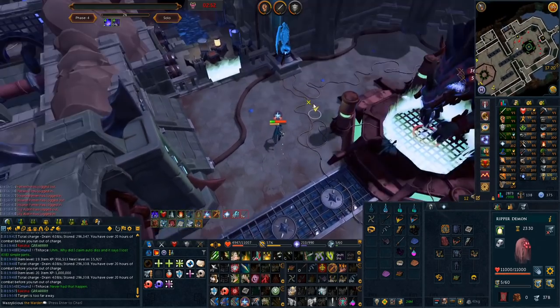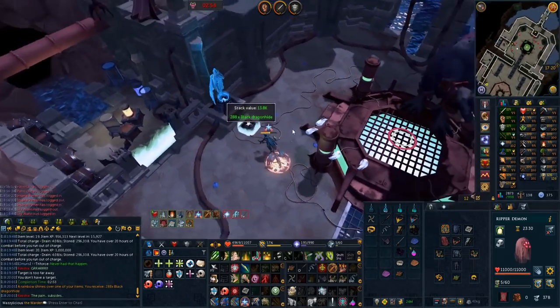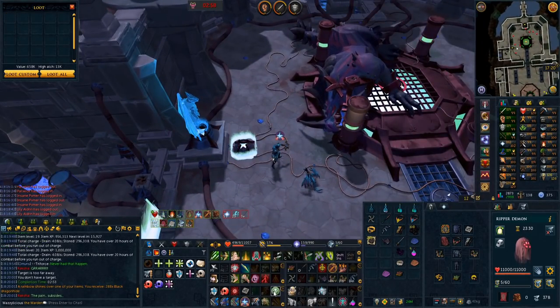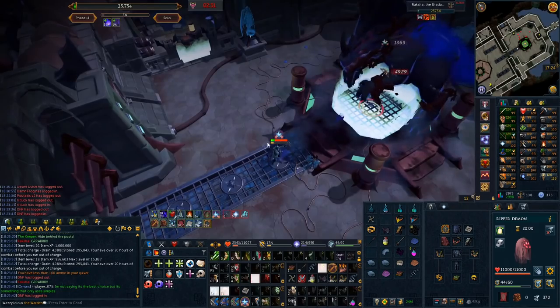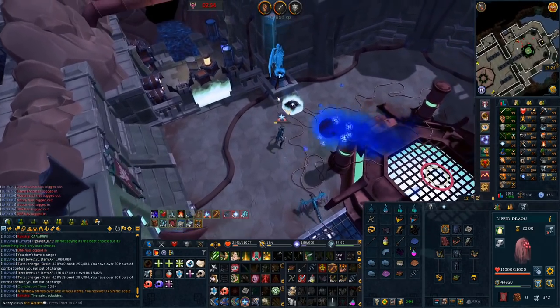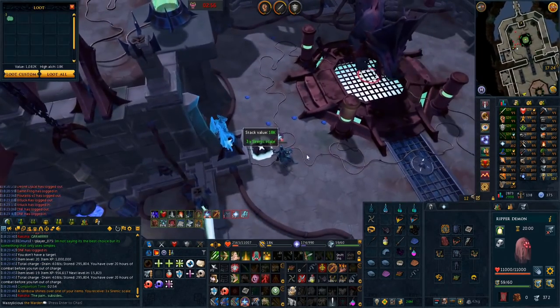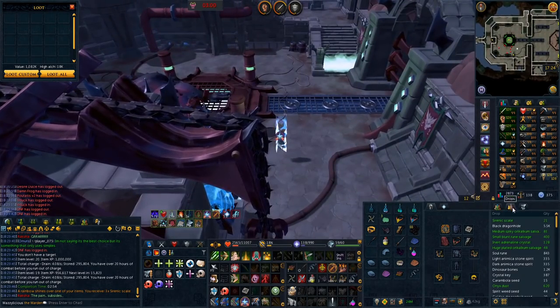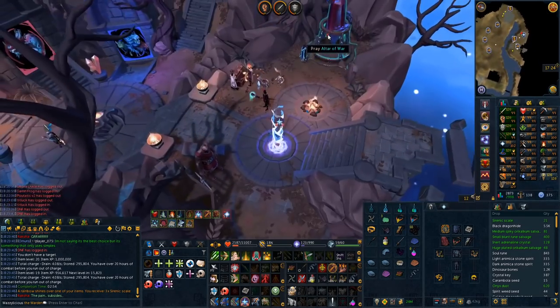Another kill down - pro tip, make sure you overload. Quite important. If you don't, then you get a black dragon hide drop like me. Kaboom, another one bites the dust and we get some more serenic scales - lucky me. We've had 21 of those in the past couple of days apparently.